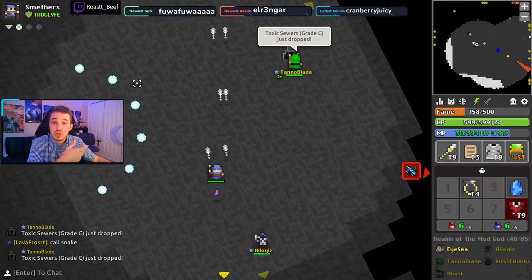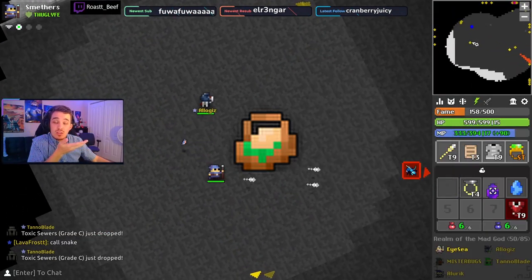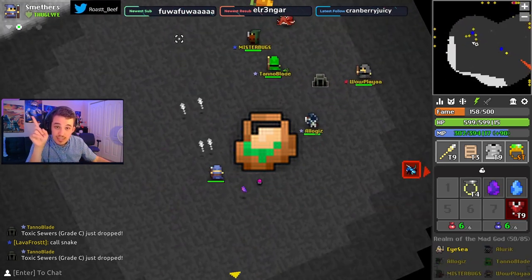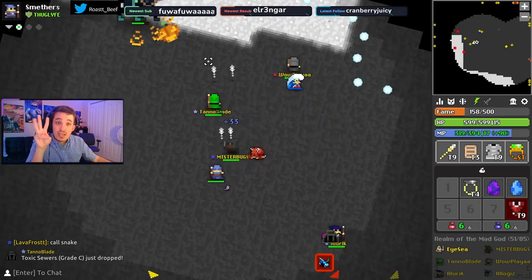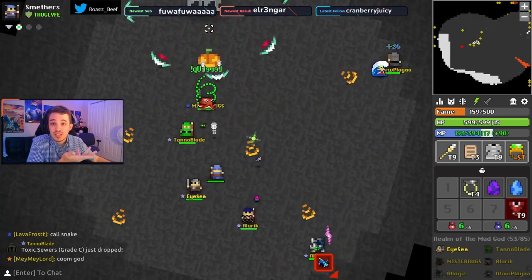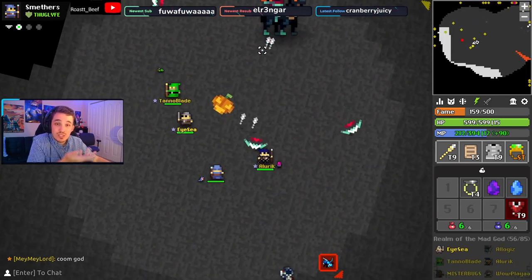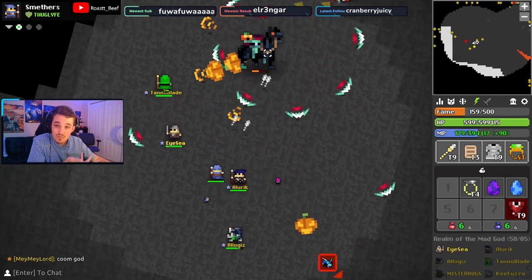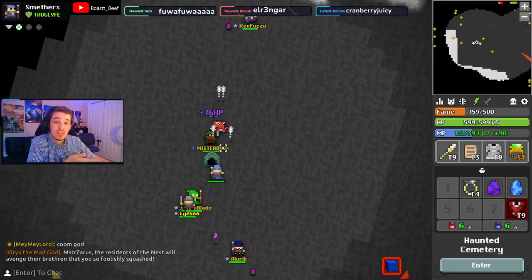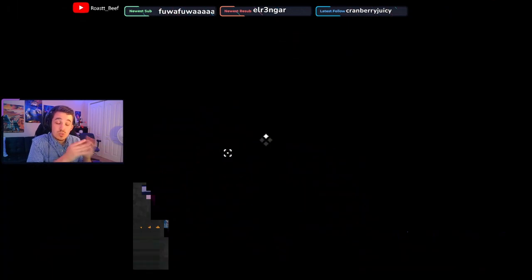Pet eggs drop in egg baskets — I'm going to show the sprite on screen. Pet baskets drop from realm gods in the godlands, event bosses, and dungeon bosses. This ironically makes farming the godlands and their dungeons for stat pots a good way to kind of stumble on pet eggs by accident. You can also occasionally find kind souls giving pet eggs away that they don't need in the nexus or randomly in the realms, so keep an eye out.